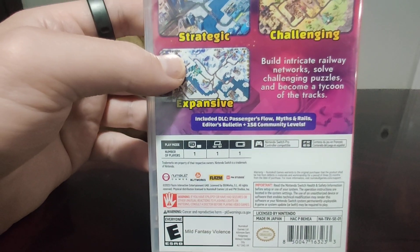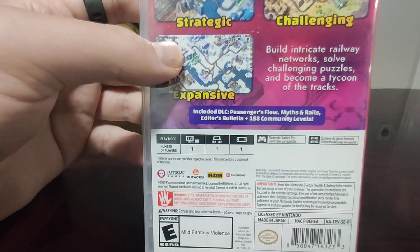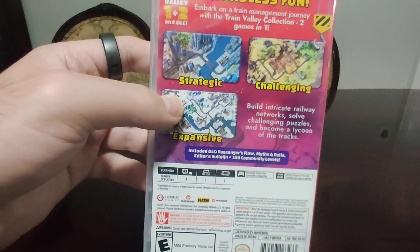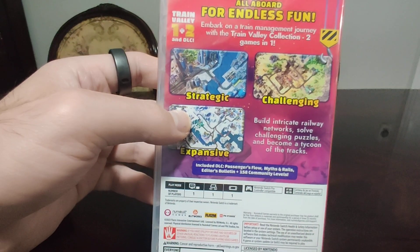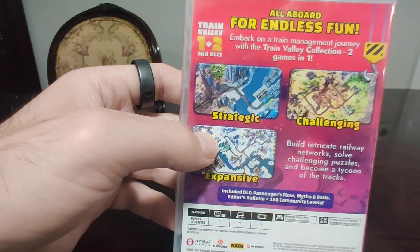And it says over here, included DLC: Passengers Flow, Myths and Rails, Editor's Bulletin, plus 158 community levels. Oh boy, this looks like a really great game — Train Valley 1 and 2, and DLC.